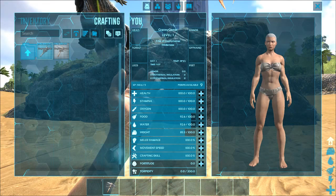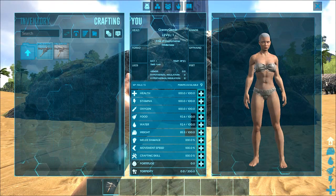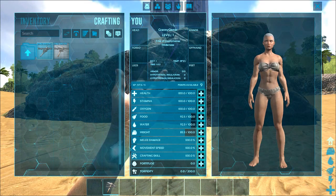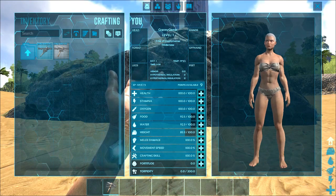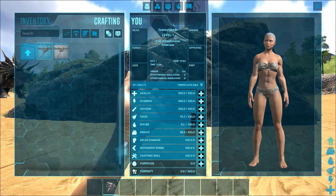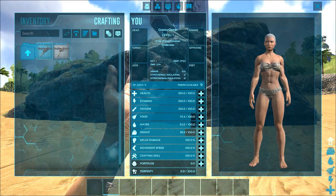Water — if it's extremely hot, you're going to lose your water quickly. Weight is how much you can carry. Melee damage is how hard you can hit. Movement speed is how fast you can run. Crafting skill is something new they've added — if you have a blueprint and you increase your crafting skill, you have a chance of crafting slightly higher than what is on the blueprint. So if it says 12 damage, you may craft it and get 15 damage — it's quite slight. I always pump some into fortitude because that helps us regulate our heat, stopping us being too cold or too hot.